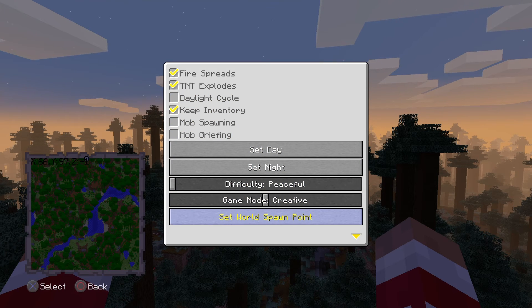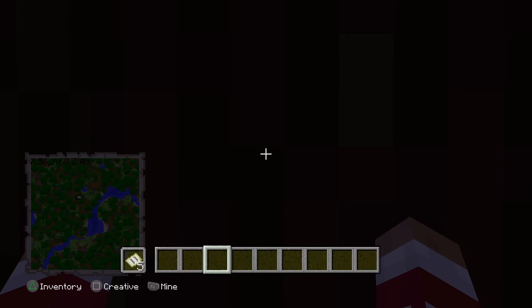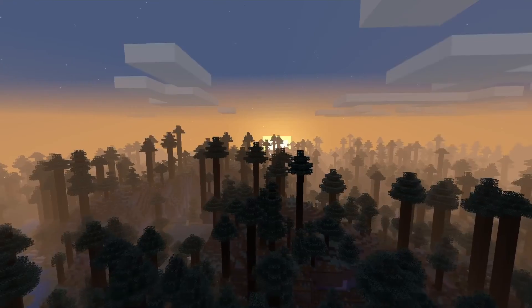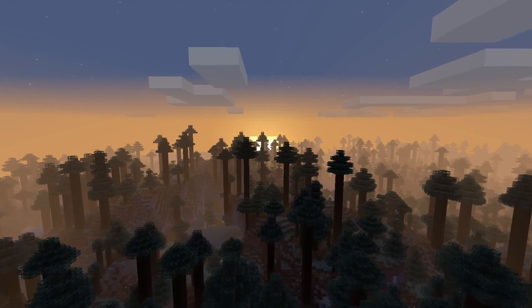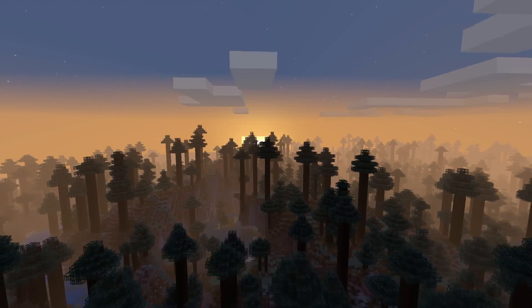Make sure cheats or privileges is on so you can do all of that. To keep it fair, tell the killer to look at a tree or something while the survivors have about a minute to set up their buildings and find places to hide. Anyway guys, I hope I explained everything. Let me know in the comments if you have any better ideas. Make sure you like and subscribe, and I'll see you in the next video. Goodbye!